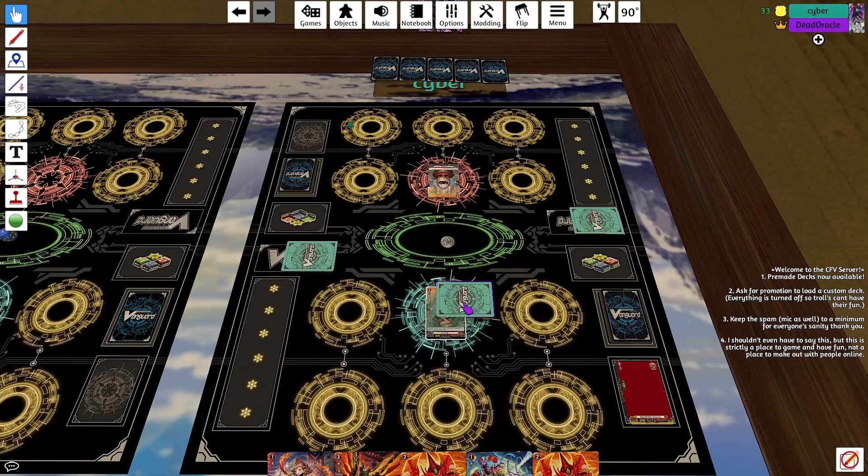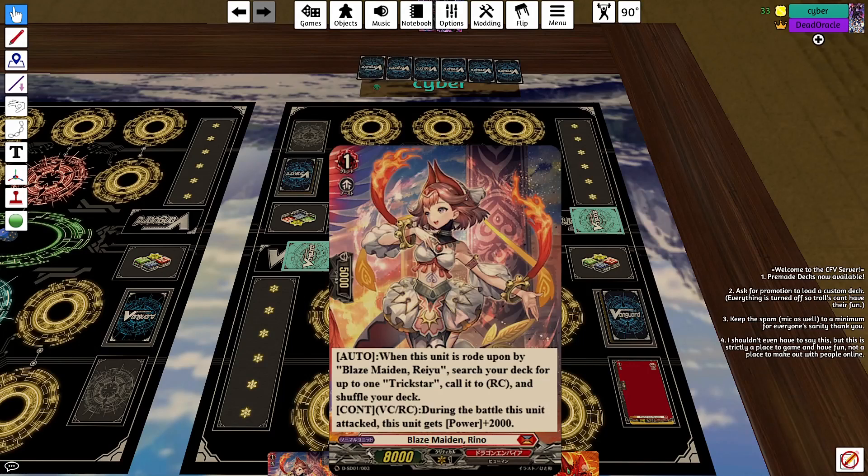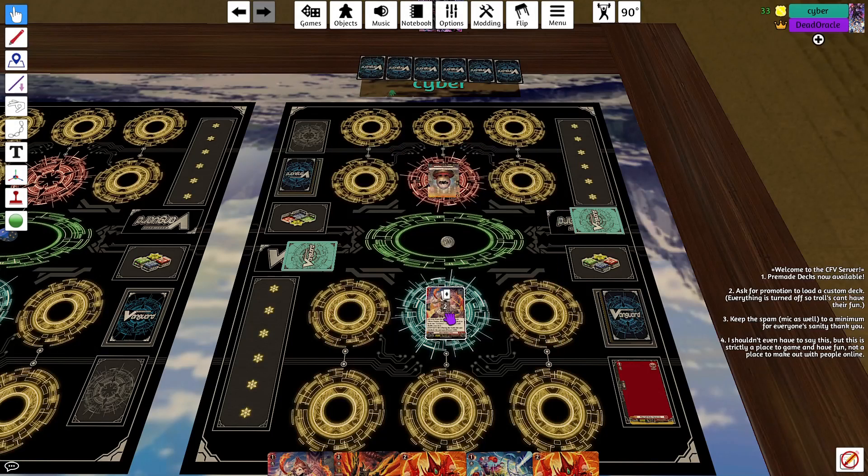Discard to ride from the ride deck and go. Draw. Discard to ride from the ride deck. Draw one for ride. 10k. I'll take it. Heal trigger.